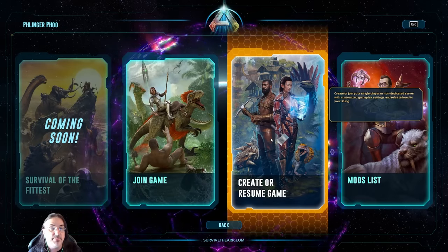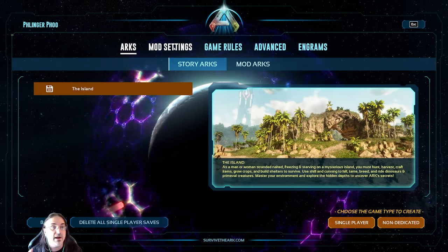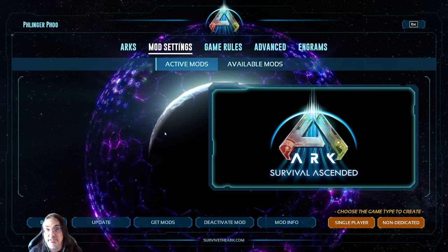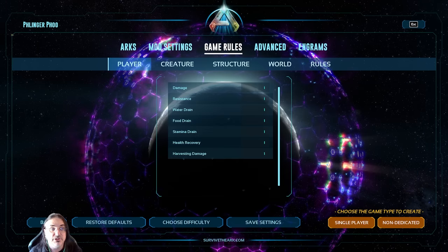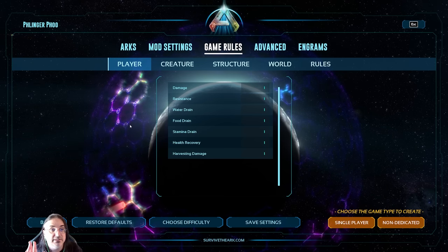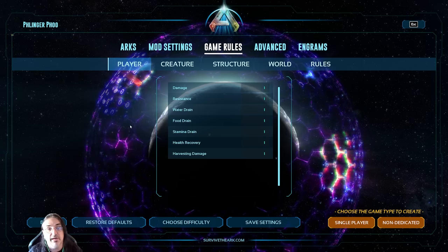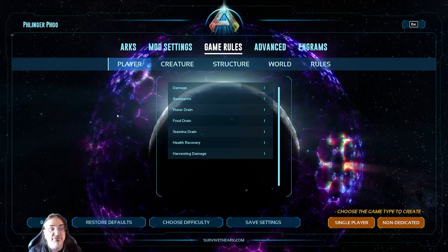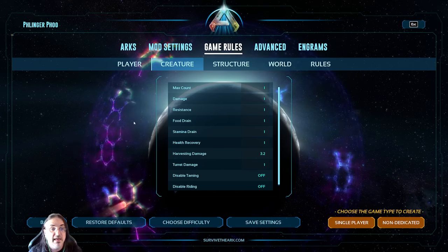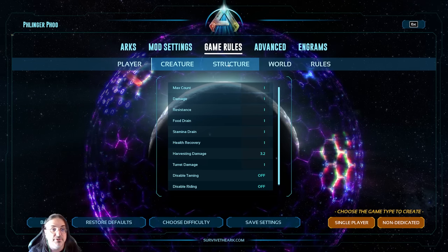So let's pop into this one right here — this is my game, I'm showing you exactly what my settings are. For mods, I don't have any. You can get whatever mods you want; play it however you want. Getting into game rules — no change. I like the game as close to public servers as possible. For the creature settings, once again no change — I didn't change a single one of these.